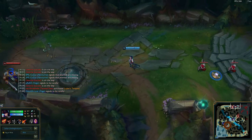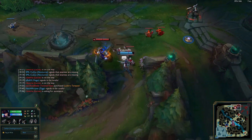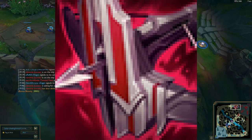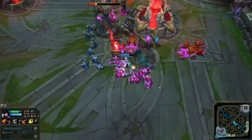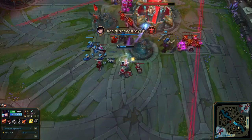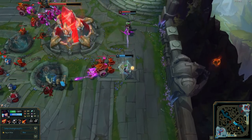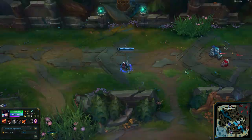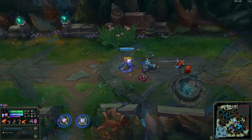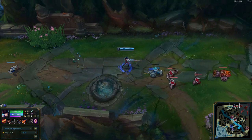Items. With Caitlyn, the only item I can say is really necessary — even though you can go with another mythic — would be Immortal Shieldbow, because Caitlyn Top needs to be slightly tanky. When they come after her they think she's squishy, but she's not squishy when she has Immortal Shieldbow, and the extra shield really gives her time to kill the enemy before they kill her. You can decide what else to get, whether lethality or critical strike. I've also played her with Divine Sunderer and that has worked, but Immortal Shieldbow just really works well for her.